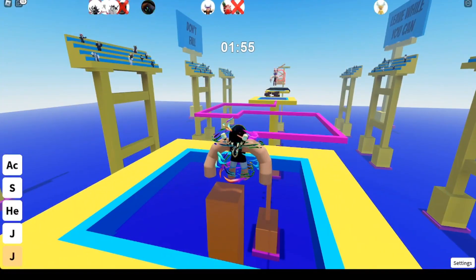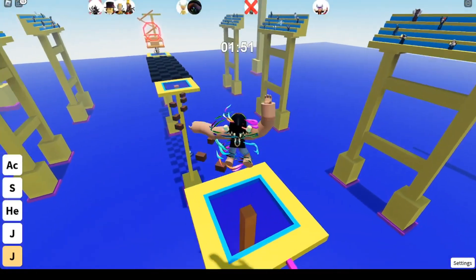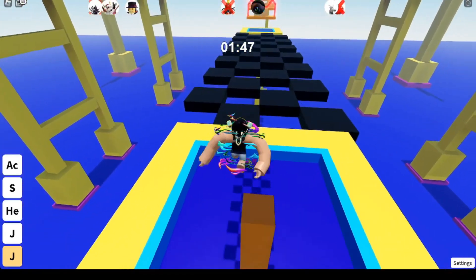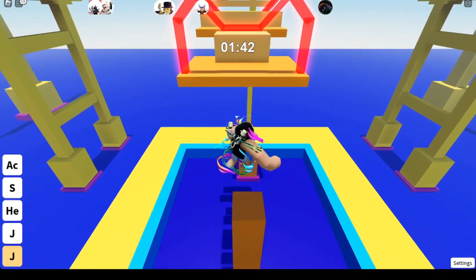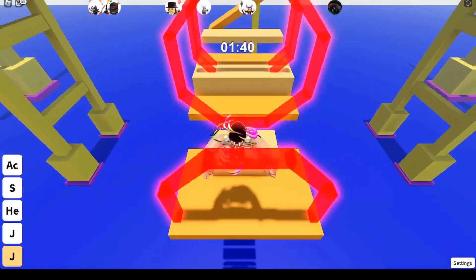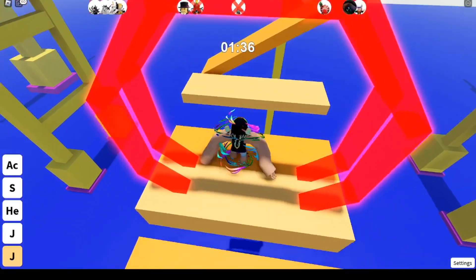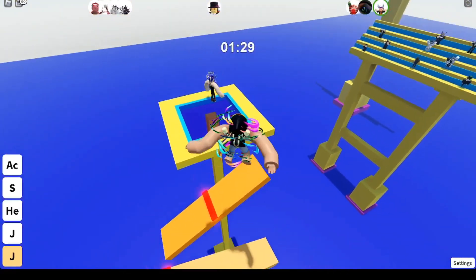You can clearly see that dude is hacking — there's no way you can just fly like that. I have the potions stacked, and I'm not sure what I'm going to do here because this is going to be hard without touching the kill bricks.